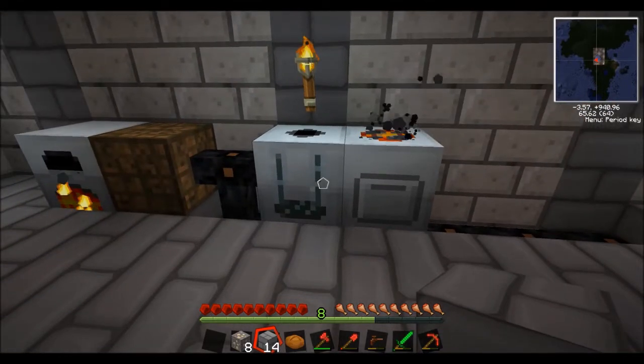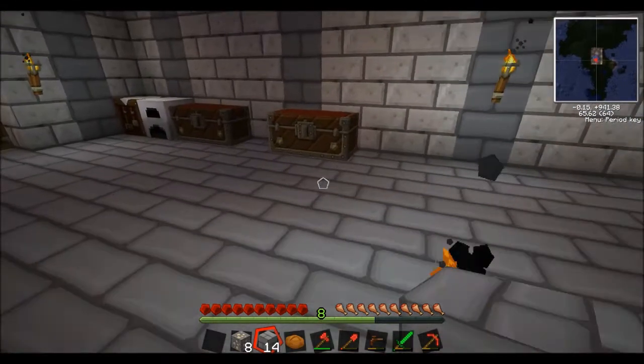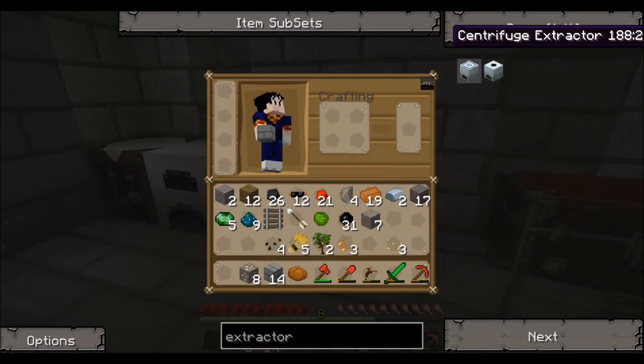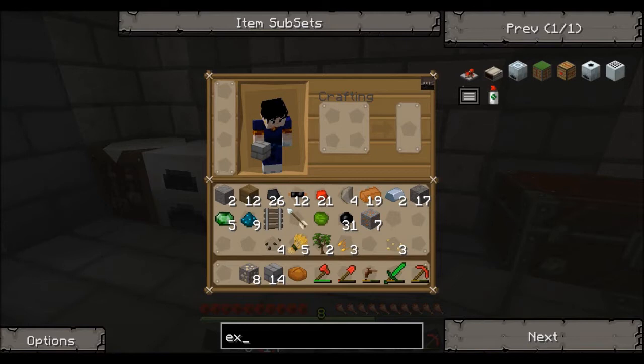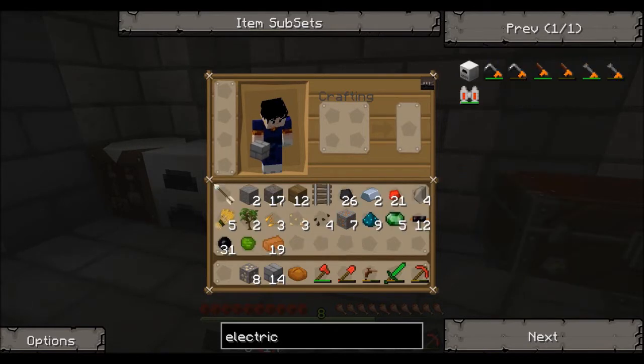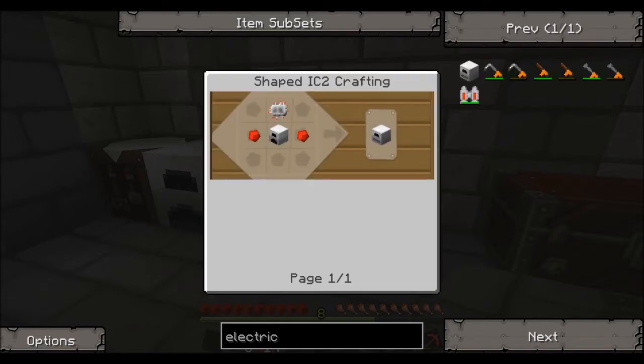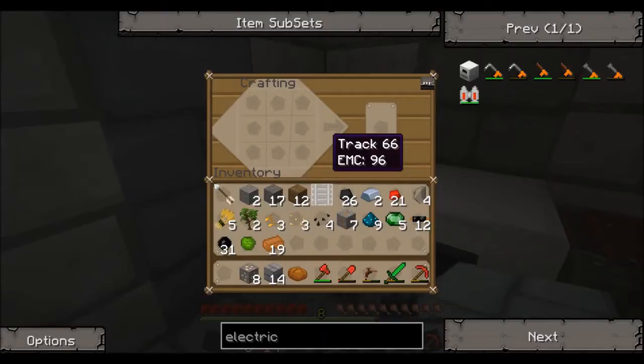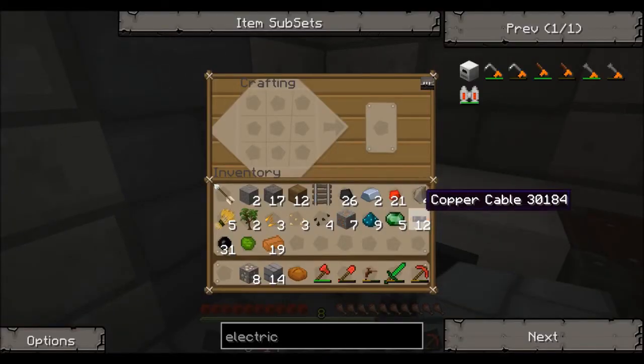The next thing we want to do is make an electric furnace. So the electric furnace is... that's an extractor, not what we want. Electric furnace needs an electronic circuit and an iron furnace — oh well, that's easy enough. We can do that straight away. Let me see if I remember how to do this.